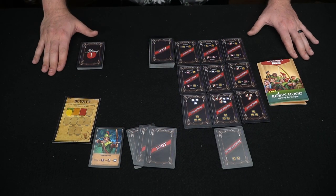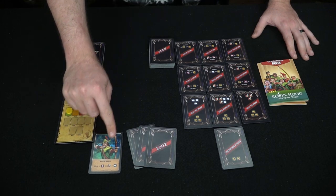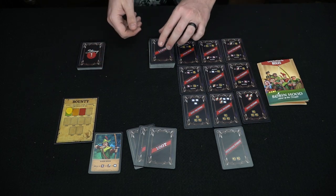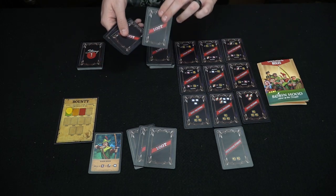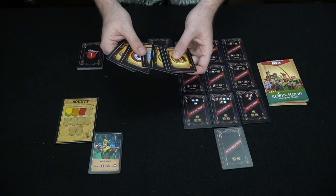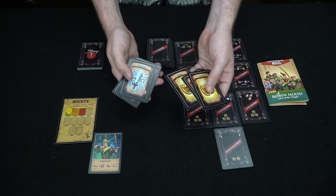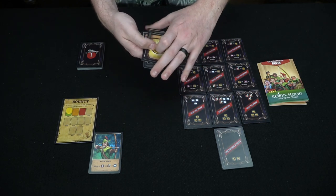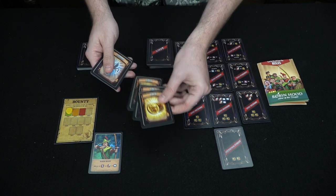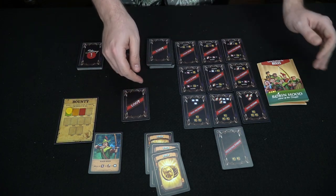Here's Robin Hood: Hero of the People set up for one player — the 100 bounty marker, Robin Hood himself, and the three loot cards you start with. The first phase is robbing the rich: you gather three loot cards, then play up to three cards into your tableau from your hand based on what you want. There are gold cards, sword, archery, strength, and influence cards. I'll start by playing these three gold cards. After that, you move on to the next phase.